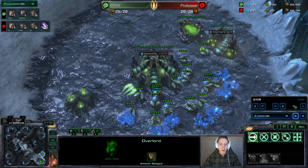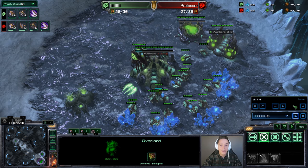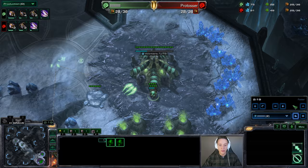I'm going to go for Zergling Speed with my first 100 gas. The reason is simple: I don't know if my opponent is planning to be very aggressive, and in most scenarios you're probably better off getting that Ling Speed just in case. But we are not going to get the immediate Bane Nest, which is so very common.